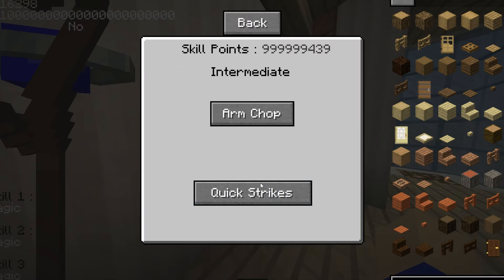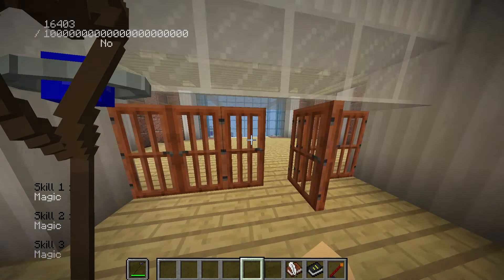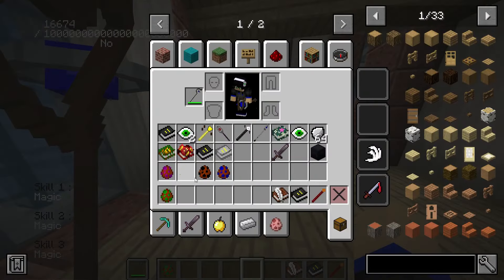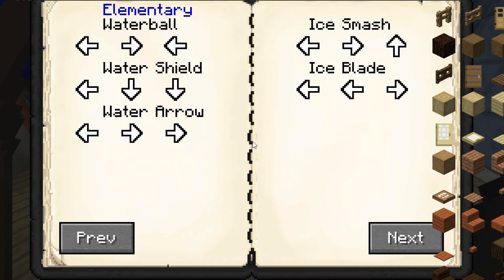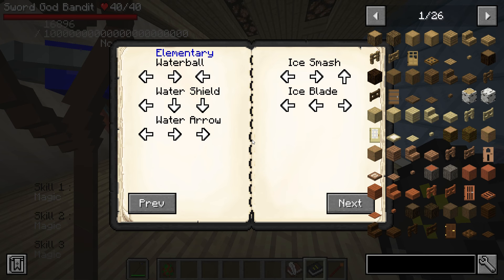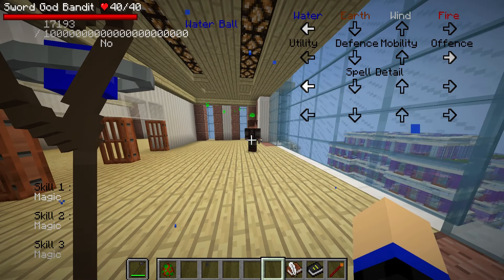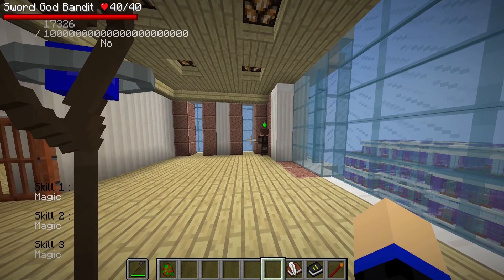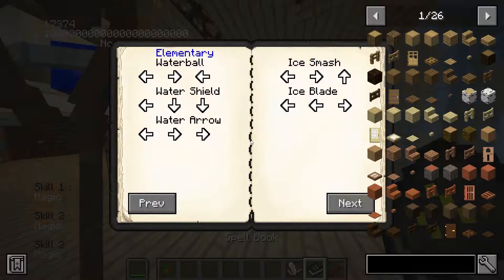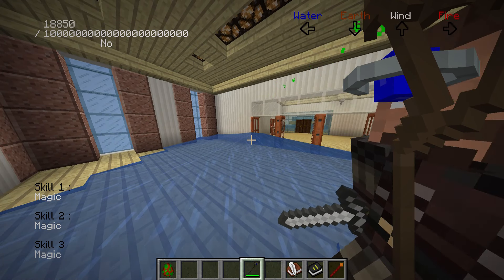We have a mage and the sword god bandit. The mage has water ball and the sword bandit is destroyed. Match against sword god — in close combat, sword god wins. North god against sword god seems like they do the exact same amount of damage, although they do have different fighting styles. Water god too — these mobs aren't anything remarkable but they're not anything astounding either.